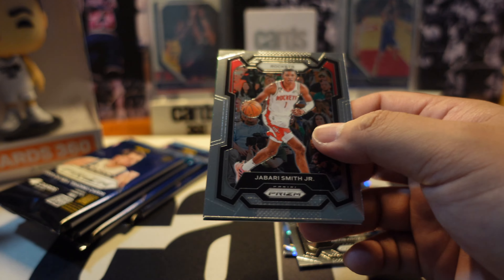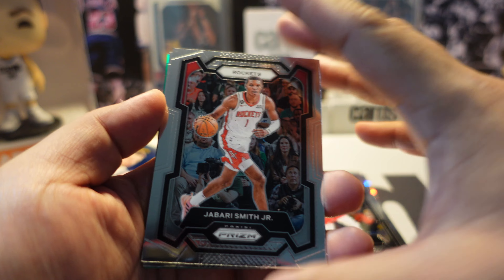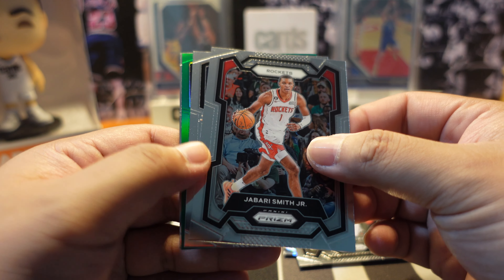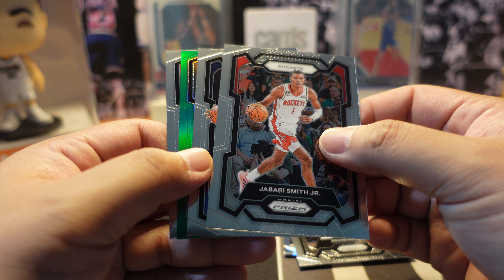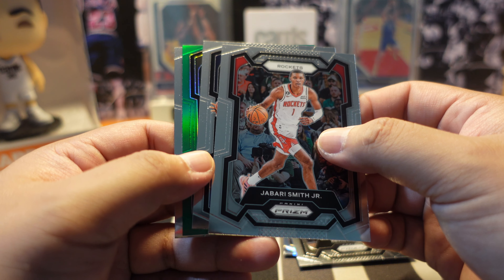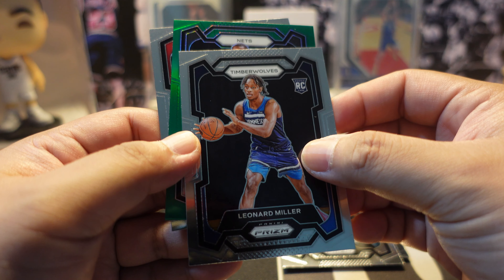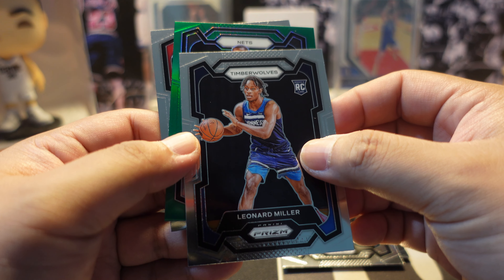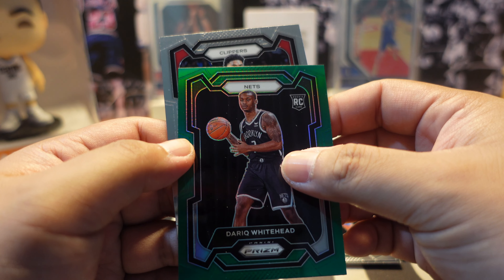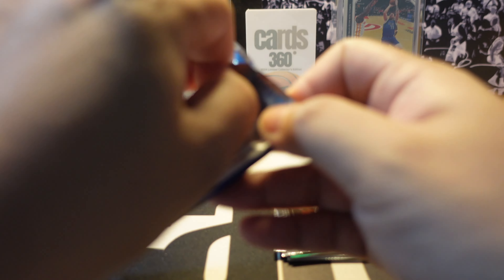Moving on to the second pack. First card is Jabari Smith Jr. in his second year, with a parallel on the back. We also have rookie cards of Leonard Miller and Derek Whitehead from the Nets, and Kenyon Martin Jr. from the Clippers.